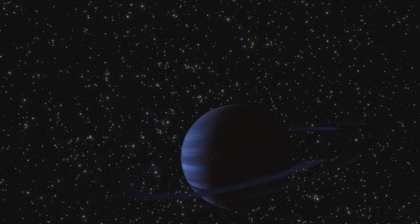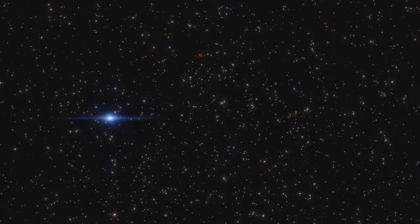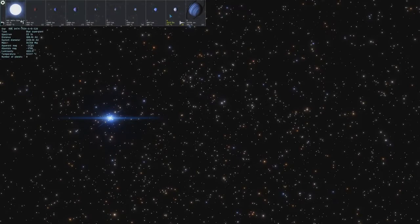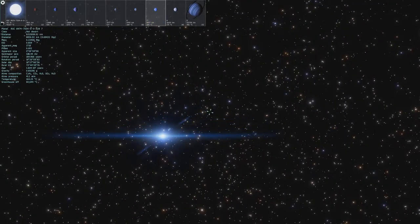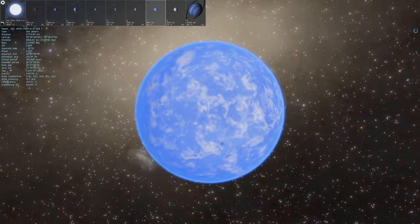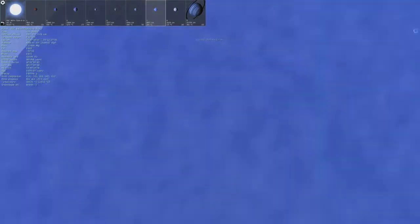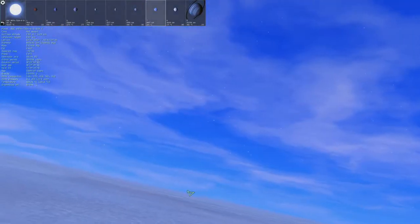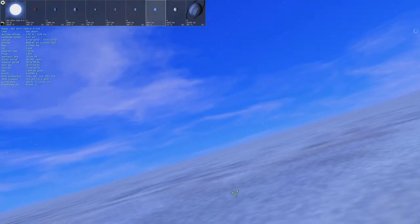It's got like this awesome blue ring going on. Let's click on this star, bring up its planets, and let's check out this hot desert over here. Again, with the blue atmosphere, but this one has clouds. You can see the stars in the cluster, probably because they're very close and very bright — so regardless of atmosphere thickness, they're probably always going to be visible, unless it's like super dense like Venus or something.